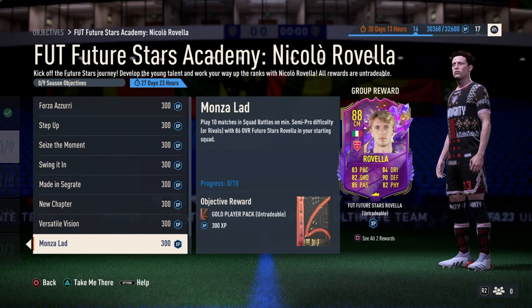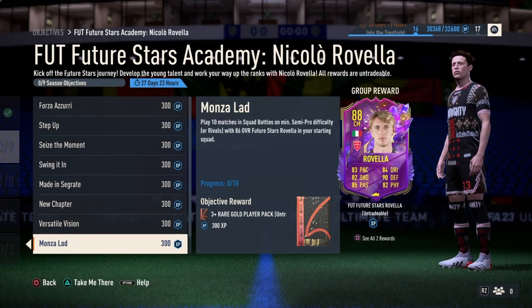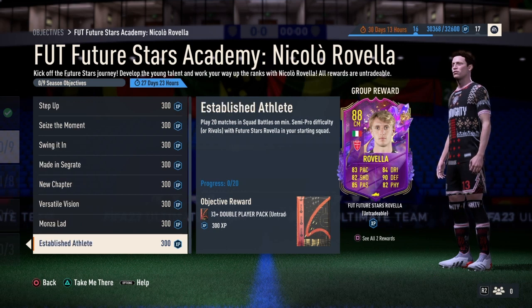Lastly we have Monsalat — it says play 10 matches in Squad Battles on a minimum semi-pro difficulty with the 86 overall Future Stars Rubella in your starting squad. Simply play 10 matches while having the 86 Rubella.